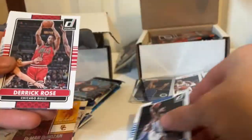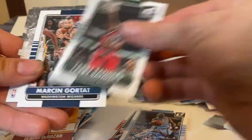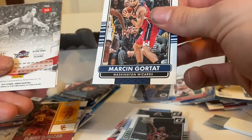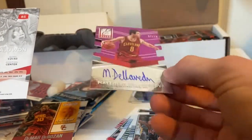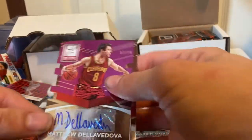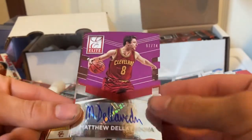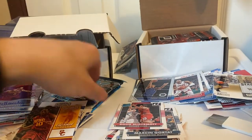Now we're on to the Donruss. We got Reggie Jackson, Derrick Rose, Ty Lawson, Larry Sanders, Marcin Gortat. That card looks cool. Matthew Dellavedova signature. We got a Hakeem Olajuwon — look at that signature, that looked crazy — out of 74. That's nice.